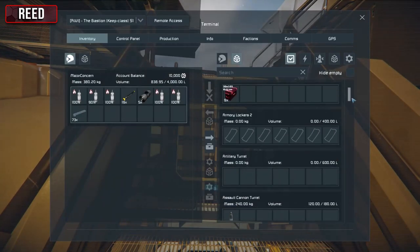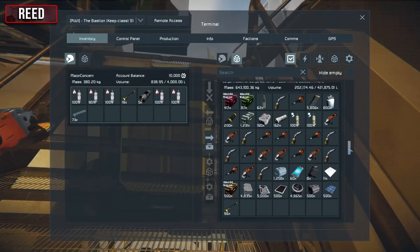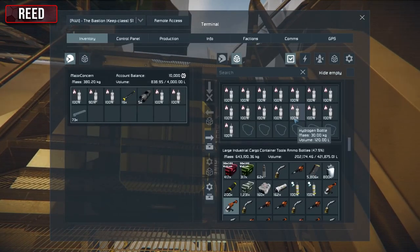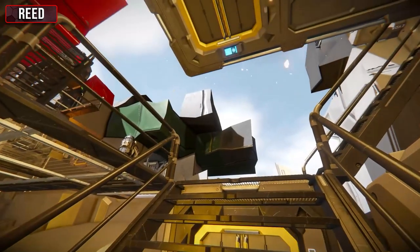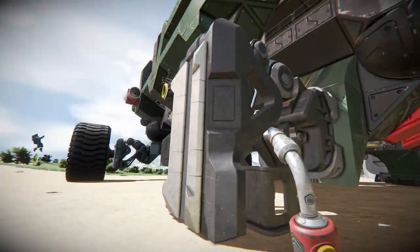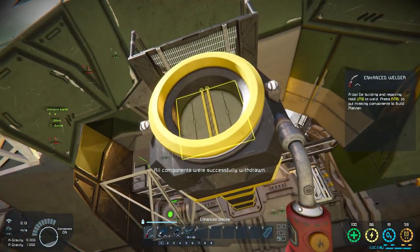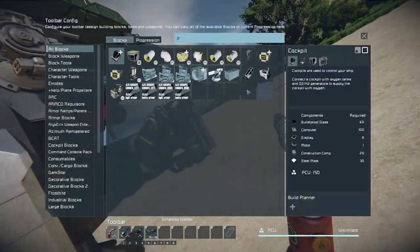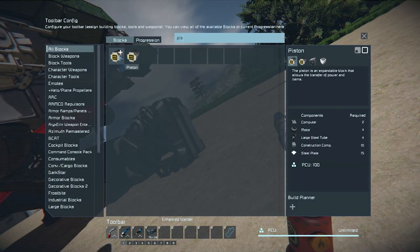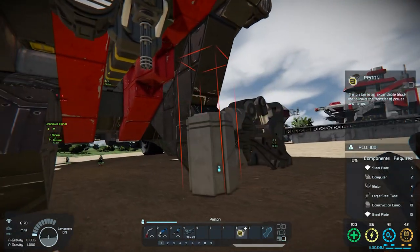If you want to try and quickly put something together you can - nothing spectacular, just four wheels and a steering wheel. As soon as I get some tools and heavy armor blocks, we could start upgrading. I'm out of ticks - I'll see about adding a couple of jacks. I'll assist with the teardown. If we focus on the heavier blocks then we can upgrade the bastion's armor.